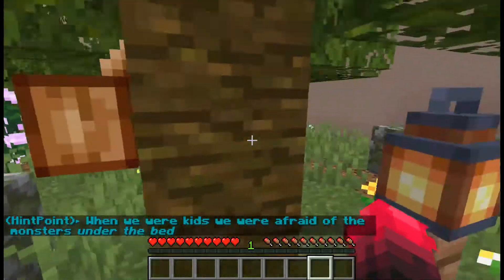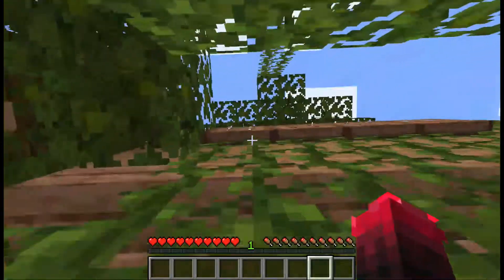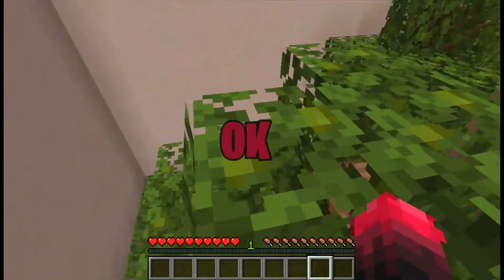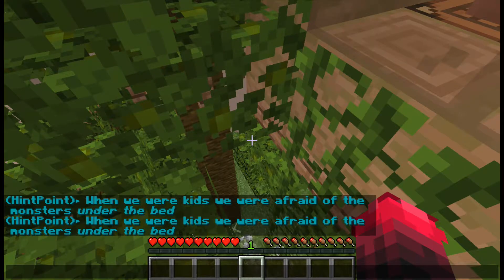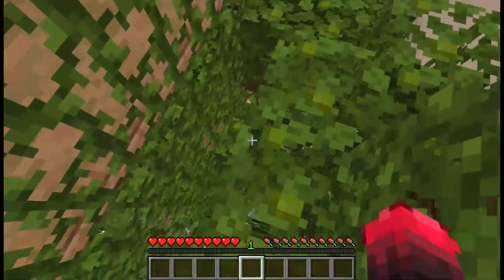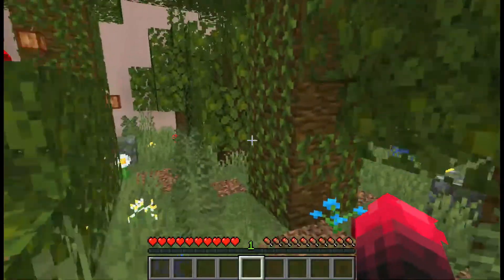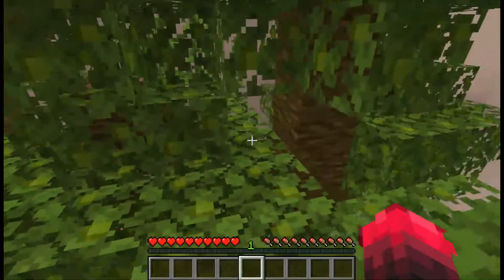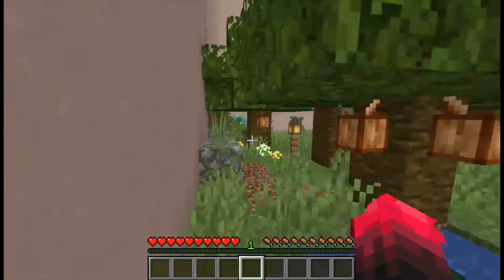I think the button is in this wood house, so let's go and check. Can we go inside the house? Let me show the hint again — when we were kids we were afraid of the monsters under the bed. Under the bed — it means the button is under the house. This is my first match of Find the Button, I've never played it before, so I'm checking under the house.